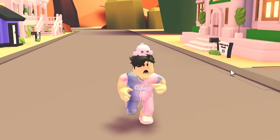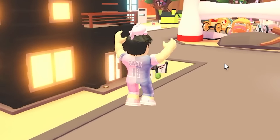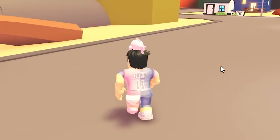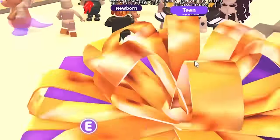Alright guys, we just joined a Richadami server and I have a little bit of a challenge. I'm gonna accept every single trade, but as soon as someone puts a green pet in the trade, the video's gonna end. No more trading. This could go really bad. So we're already in a Richadami trading server and it looks pretty good.